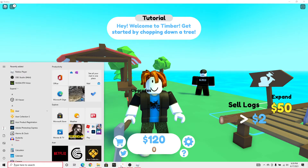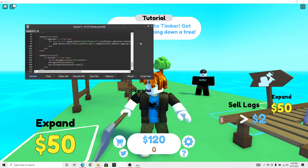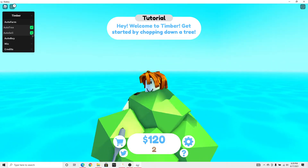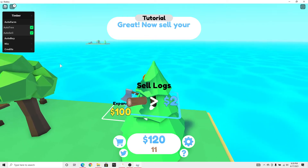Let's test it out. Open your executor, attach it, and then execute the script. Now as you can see, timber has this GUI — we got auto farm, and as you can see we are auto farming, and auto tree.